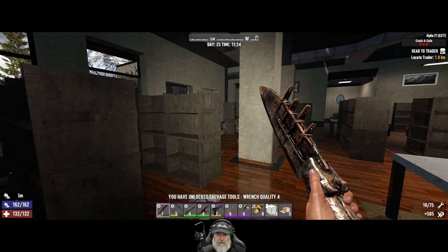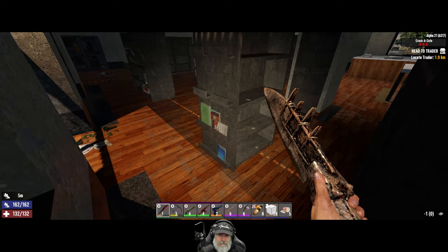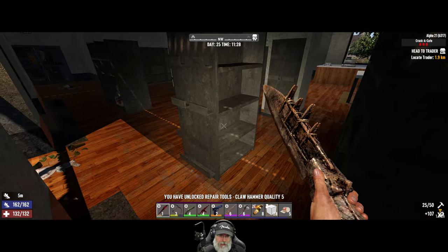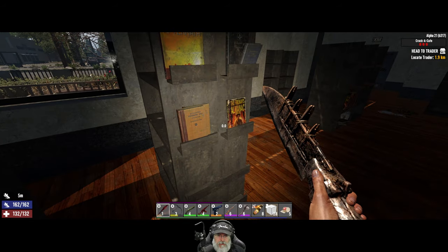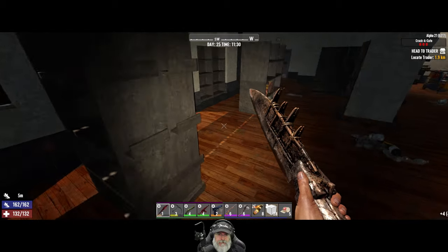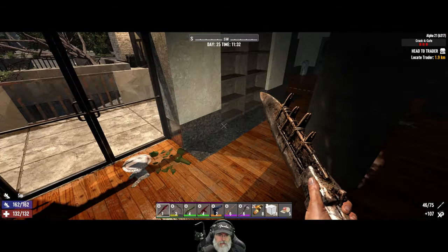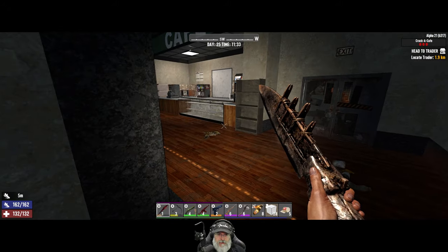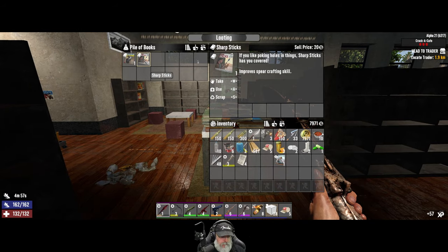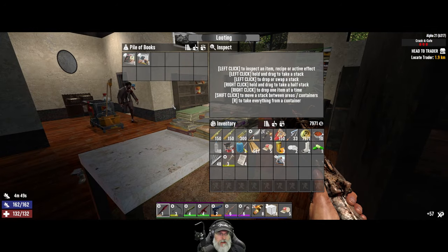Wrench quality four — we just made a quality three, oh well. Repair tool. Claw hammer quality five — nice, we're probably getting somewhat close to the nail gun. Let's take some paper. Pistol quality two — we can make the same quality pistol we are currently using. Wiring and spears — steel spear quality two, we'll be making one of those tonight.